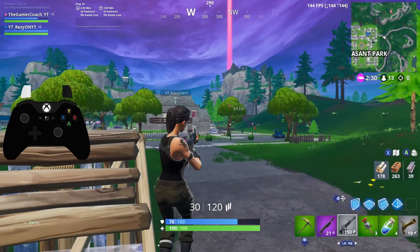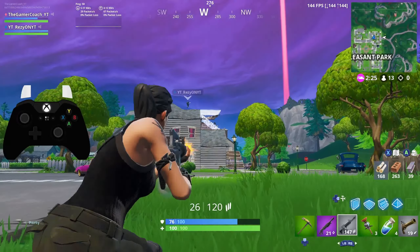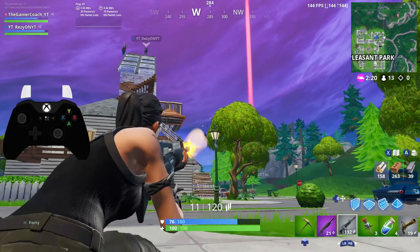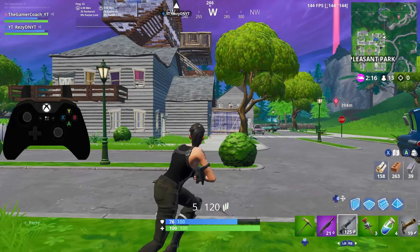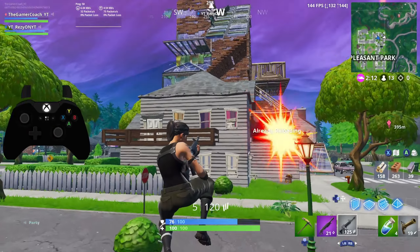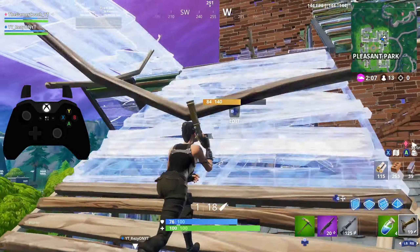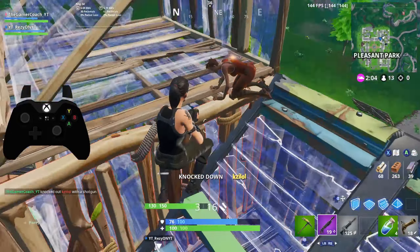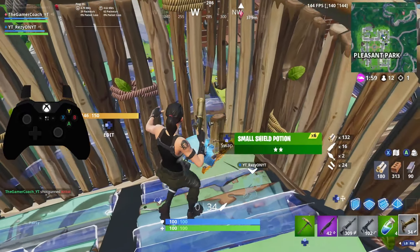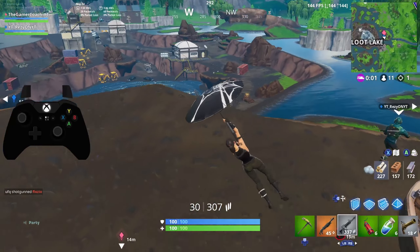For our first method we're going to be talking about close range spamming. This method is very easy to pull off and works in a wide variety of scenarios. It works great at close to medium range — so maybe point blank range, zero meters to 50 to 100 meters maximum. In terms of guns, it's going to work well with any gun that has a very high rate of fire, like a scar, SMG, pistol, or compact SMG.